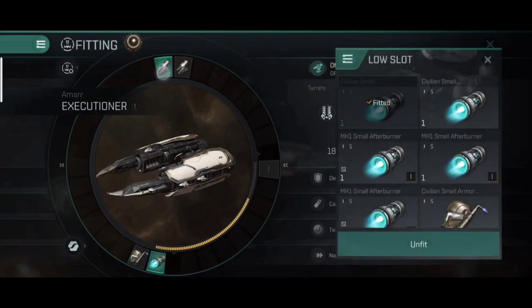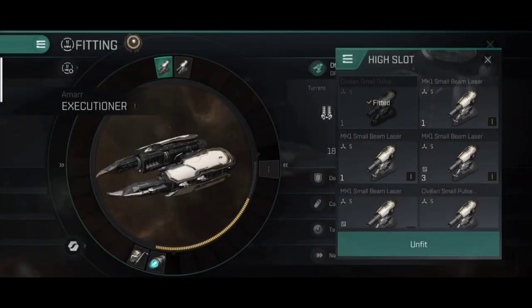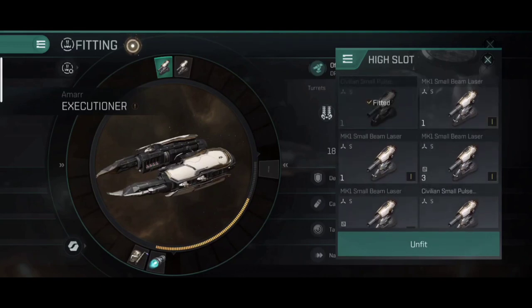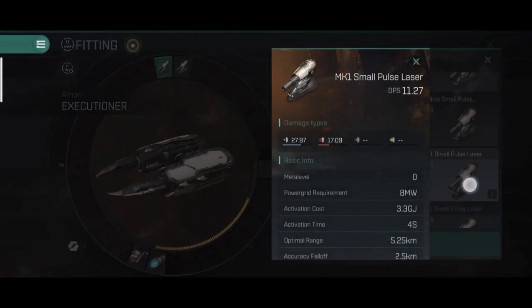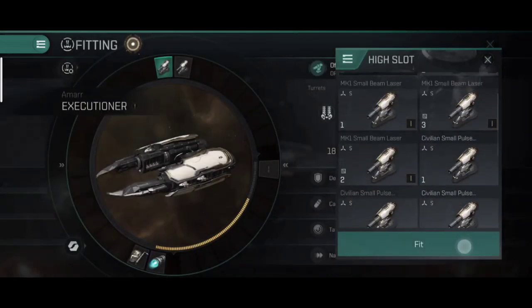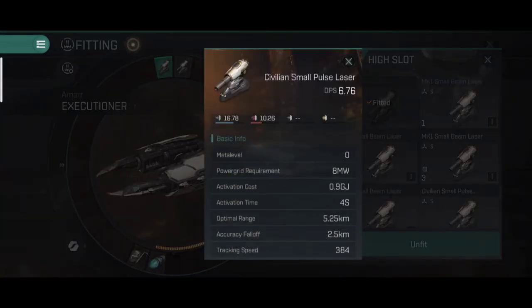When you first get your starting ship you'll have a civilian small pulse laser equipped. On screen right now you can also see an MK1 small beam laser and an MK1 small pulse laser. There's a huge difference between a civilian small pulse laser and an MK1 small pulse laser. The MK1 offers a DPS of 11.27 with an activation cost of 3.3 GJ, whereas the civilian version offers only 6.76 DPS at 0.9 GJ.